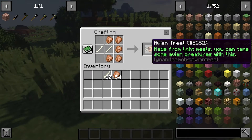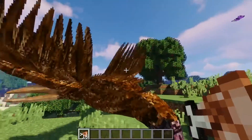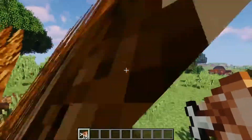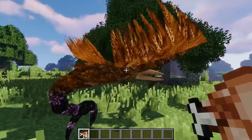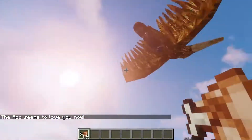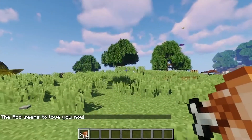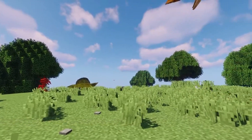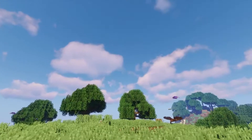To actually use the treats, you will need to right-click with them on the Roc. Take into consideration that the Roc will be chasing you if you have the avian treats in your hand. After feeding the avian treats to the Roc, you will get a message. You either get 'the Roc seems to love you now', which I got luckily, or you could get 'feed the Roc once more', in which case you will need to give the Roc more avian treats.